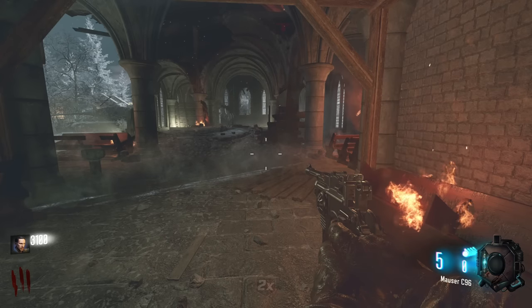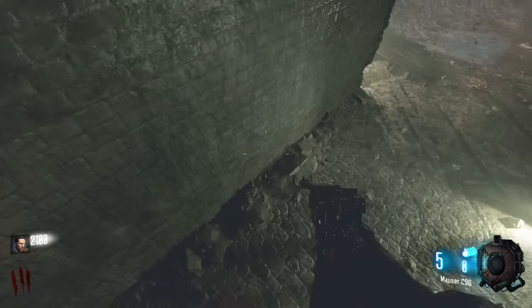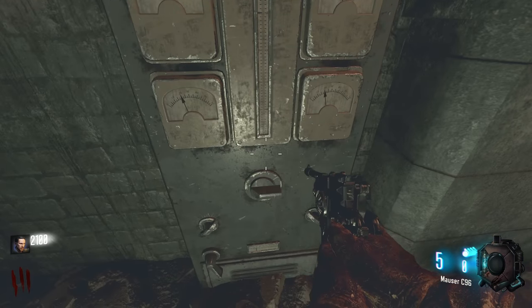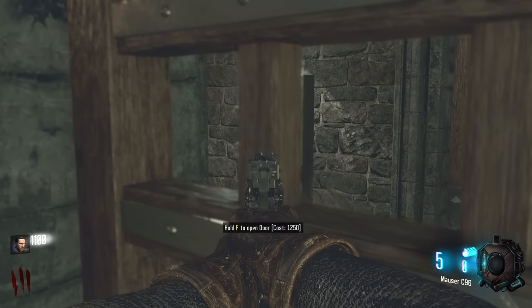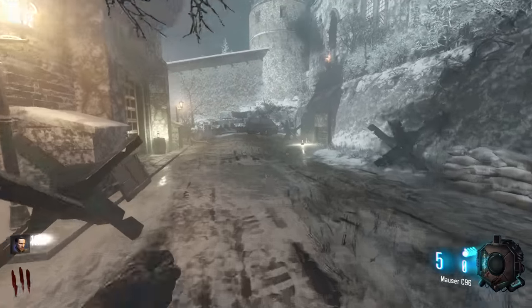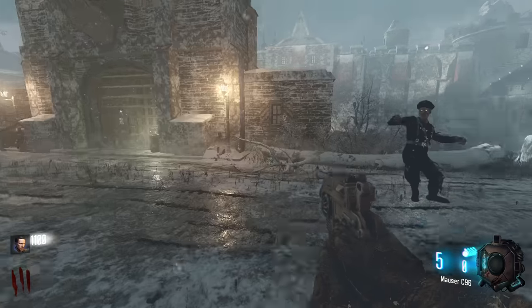This map is free because it's a custom map, so a link will be in the description if you want to play it. Open the next door - there's another switch we have to turn, this one I think goes up, and then there's one more just past here that goes sideways. We don't need to worry about that yet anyway.